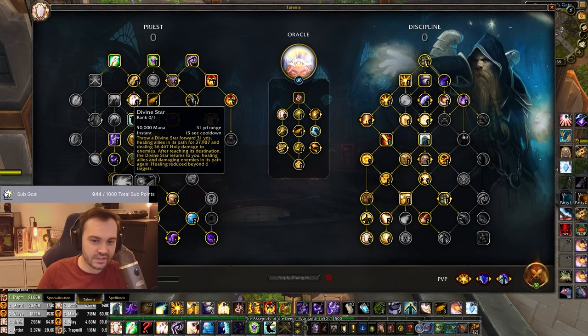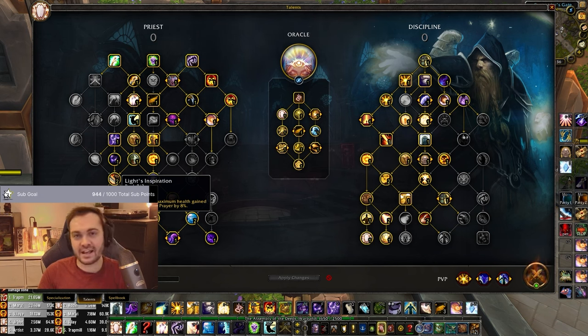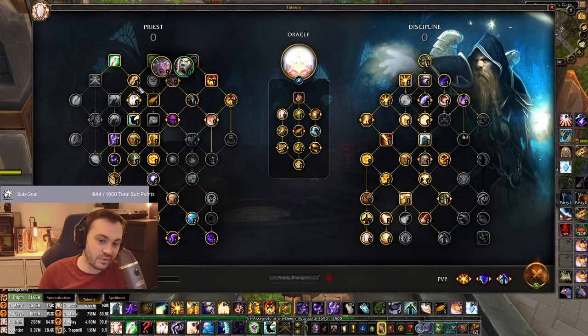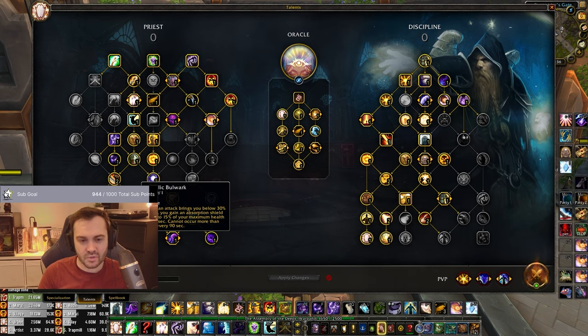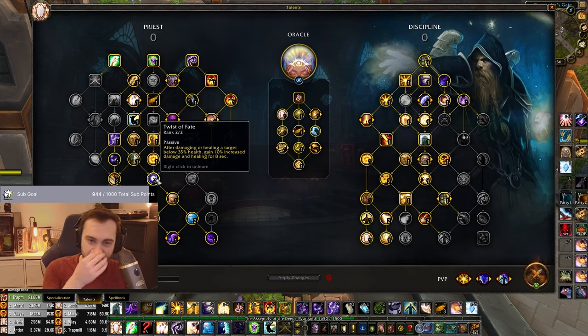I haven't taken Divine Star or Halo - I just don't rate them. Light's Inspiration - you're not going to be the target that much, so two points into this isn't great unless you know you're facing something where you're the target a lot. Same logic for Bulwark - I haven't got it, you can flex into it. You could drop Mind Control and grab Bulwark, but I don't think it's that strong especially without the other supporting talents.